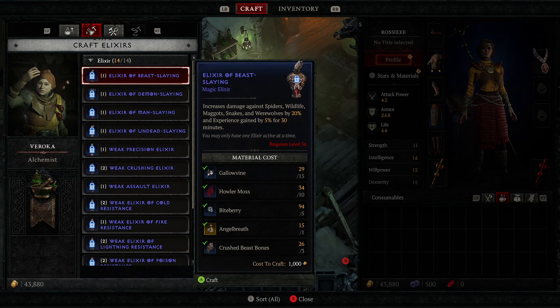Our next merchant is at the stable - we're going to the stable next. I already have my mount unlocked, but you get your mount here.